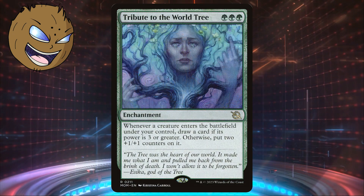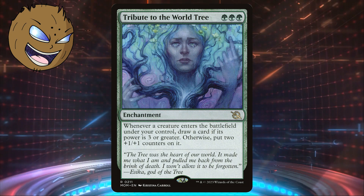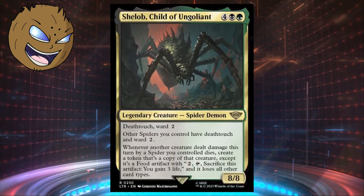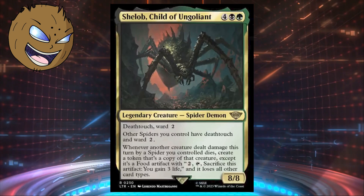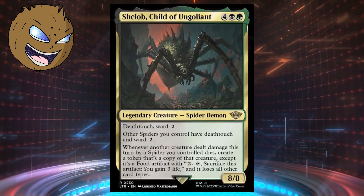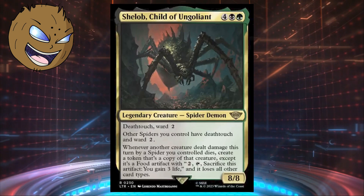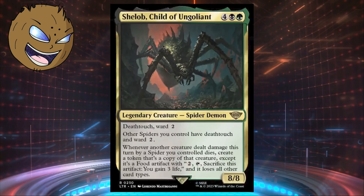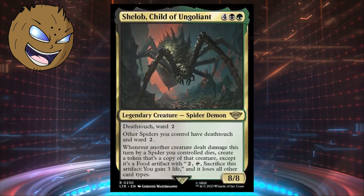Tribute to the World Tree will make sure all of your spiders are bigger threats since they often have a weaker power and a fat toughness. Unfortunately, since green is primarily the color of spiders and it's a lesser supported tribe, black becomes more of a support color and decks will end up simply using black staples to deal with opponents' creatures or fuel the deck, with the rest of the green slots filled with green staples. There isn't going to be a lot of variety with Shelob decks, but this is by far the coolest and most effective spider commander we have ever had.